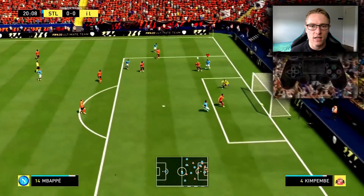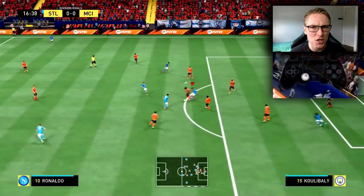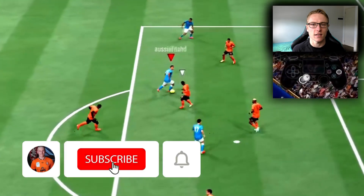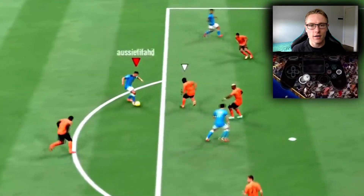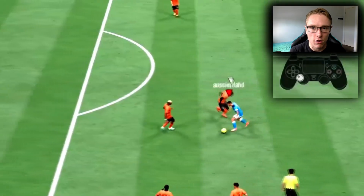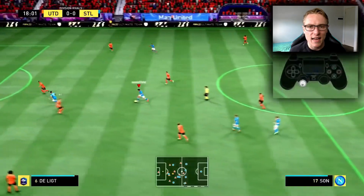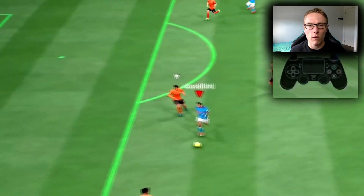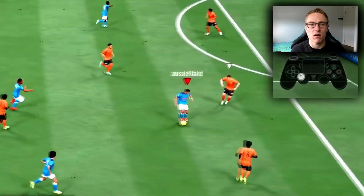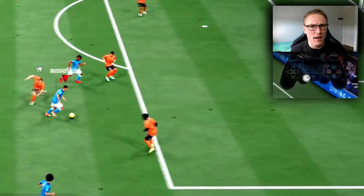What a versatile skill move this is. You can pretty much use it anywhere on the pitch. I wouldn't recommend using it in the midfield as much as on the wing and inside the box. Especially in the box — I really do find this is very good in terms of catching your opponent off guard and creating space to get that angle to get that shot off. It's also very good to use on the wing for cutting inside, quickly hitting them with the Elastico to create that angle inside to make a pass and make a play.